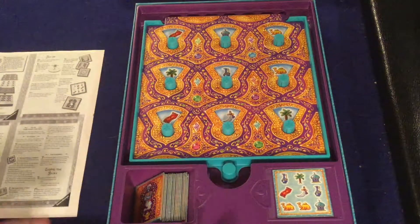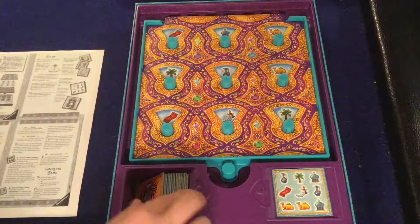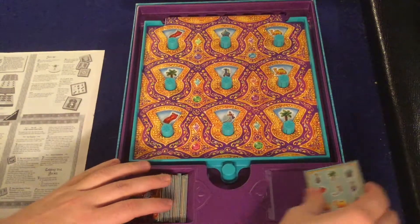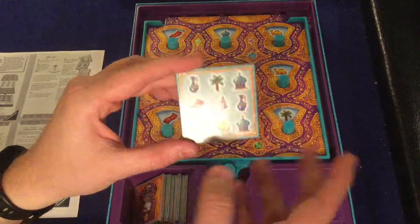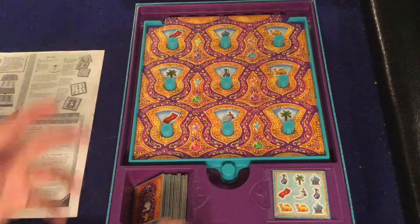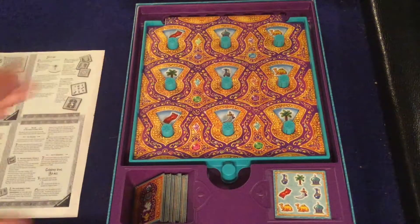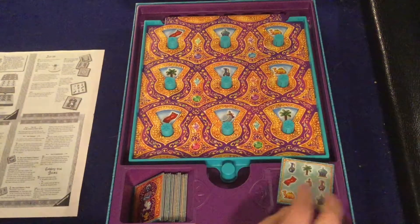Let's go over the components and gameplay - you'll quickly understand. You're going to randomly select one of these tiles at the beginning of the game and place it here. This one has a camel, tower, rug, and sword. Then you're going to turn the dial on any one of these either one, two, or three times in the hope of getting to the matching picture.